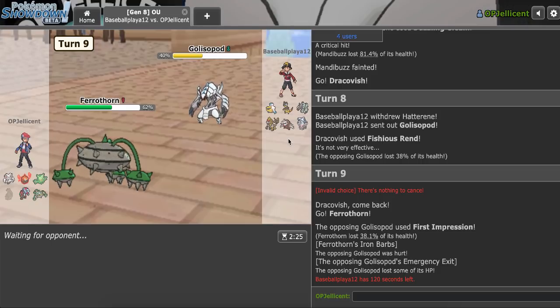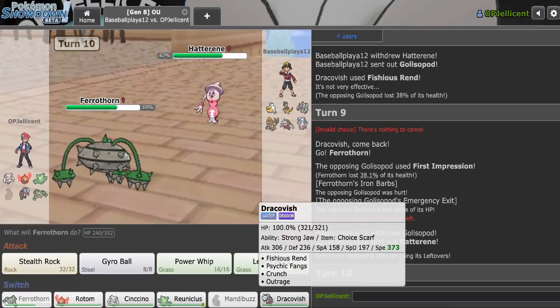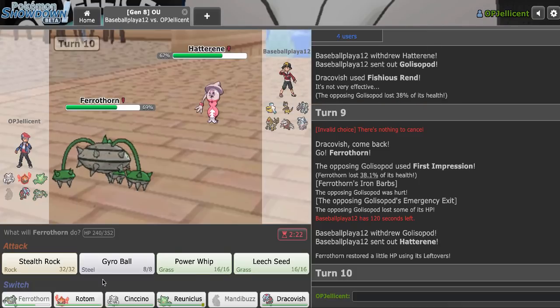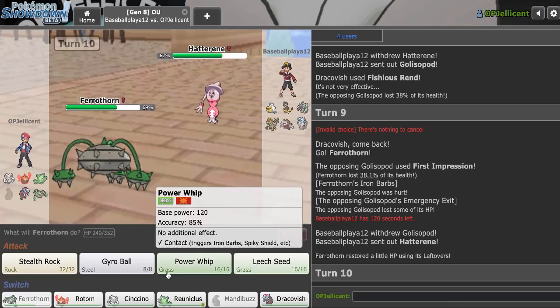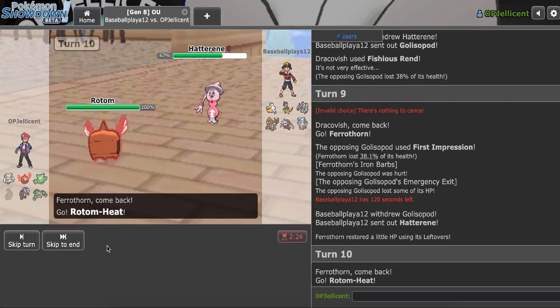I definitely don't know what play they want to make. Maybe Kommo-o again? But that invites in Reuniclus, and I don't think that's good for them. This is definitely going for Mystical Fire. I'm just going to make the hard Dracovish — no, that's a horrible play, what am I saying? I can't do that. As confident as I am, I bet they're clicking that move. I don't want to sack this either. Let's go Rotom. Yeah, I really can't go hard Dracovish — if I lose it, I lose.